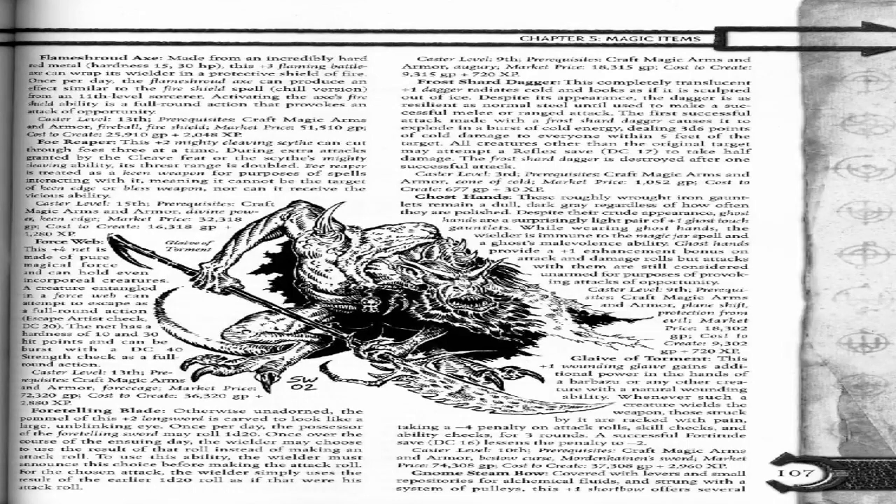Glaive of Torment. This plus 1 wounding glaive gains additional power in the hands of a barabazu or any other creature with a natural wounding ability. Whenever such a creature wields this weapon, those struck by it are raked with pain, taking a negative 4 penalty on attack rolls, skill checks, and ability checks for 3 rounds. A successful Fortitude save DC 16 lessens the penalty to negative 2. Caster level 10.